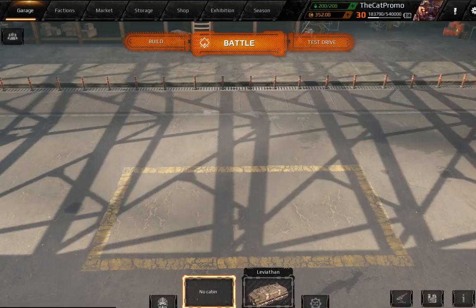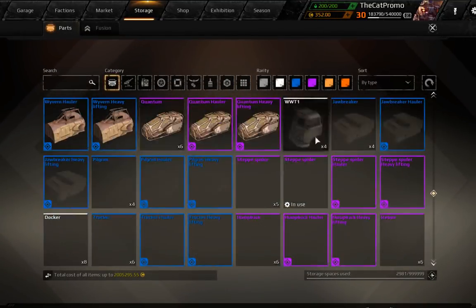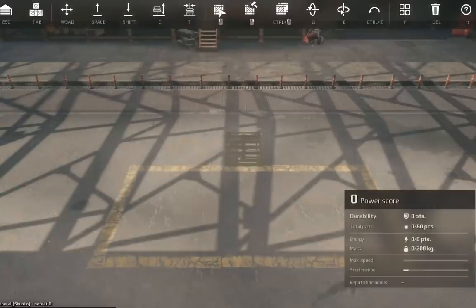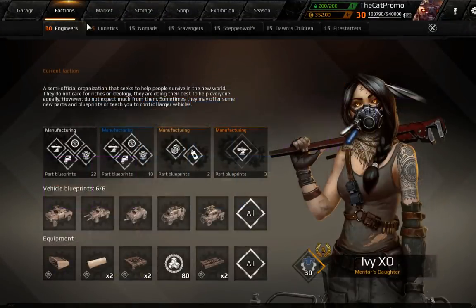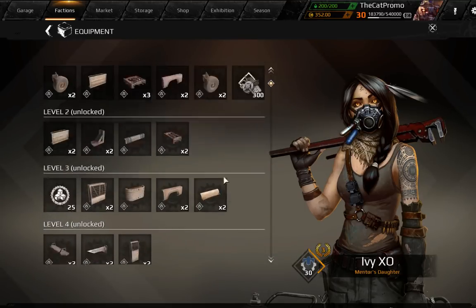Hello everybody, this is CapBaseGames and welcome back to Crossout Let's Build. We're back with another budget build — this is around 200 coins and it will be quite fun to build. With budget builds I'm going to try to stick under level 10 in terms of parts.